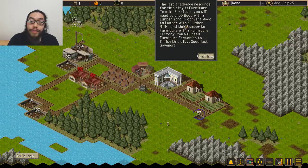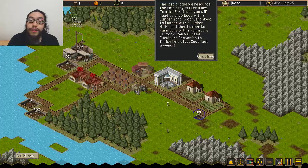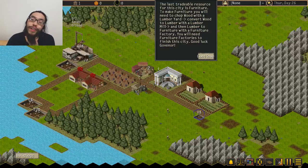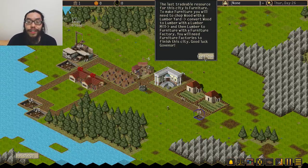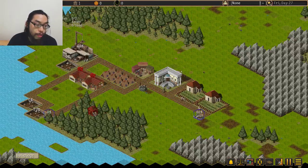The last tradable resource in this city is furniture. To make furniture, you'll need to chop wood with a lumber yard, convert wood to lumber with a lumber mill, and then lumber to furniture with a furniture factory. You'll need furniture factories to finish this city. There's a whole bunch of stuff — let me put one over there.